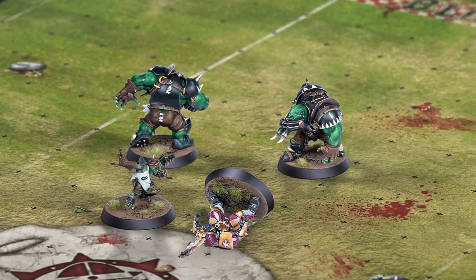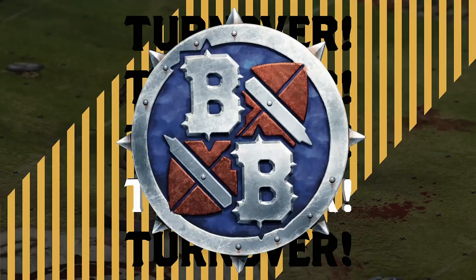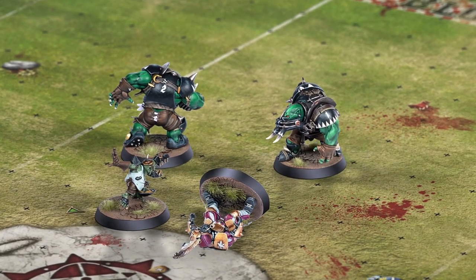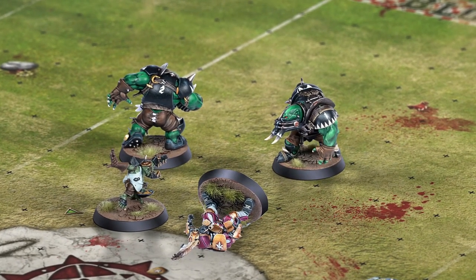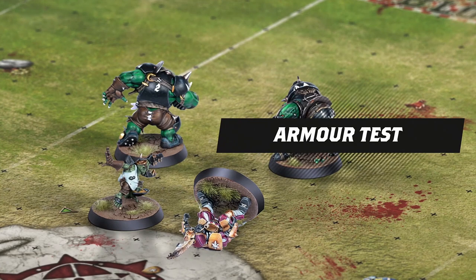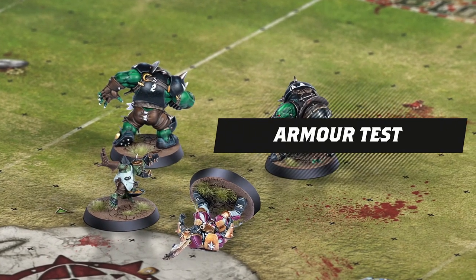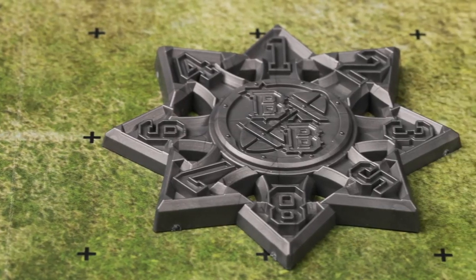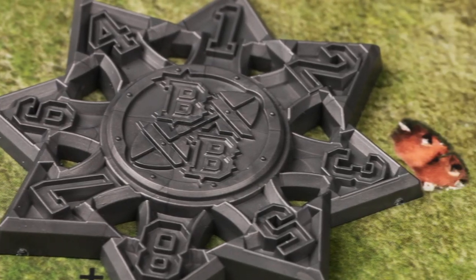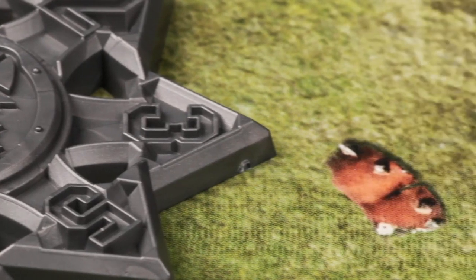A player that falls over for any reason will become prone and cause a turnover. To add injury to insult, there's a chance your player will suffer an injury. The opposing coach rolls an armor test against them as well. We'll talk more about those when we're covering blocking in a later video. Also, if the fallen player happened to be carrying the ball, it will also scatter when they fall over. And we'll cover that when we talk more about passing the ball.